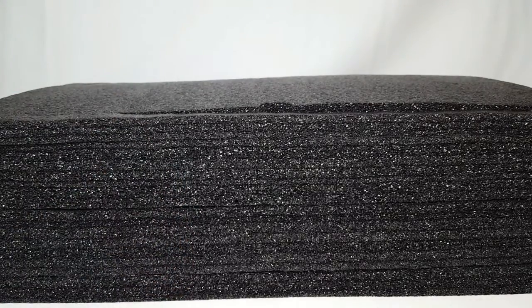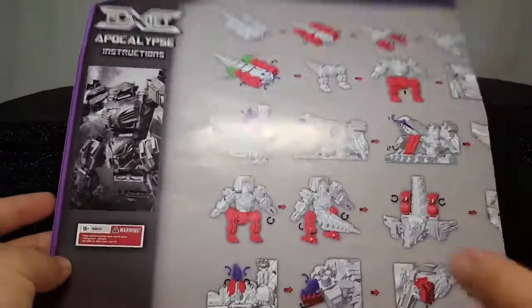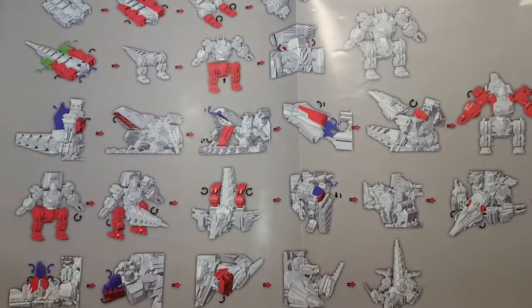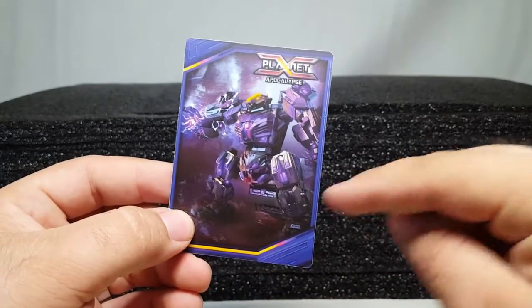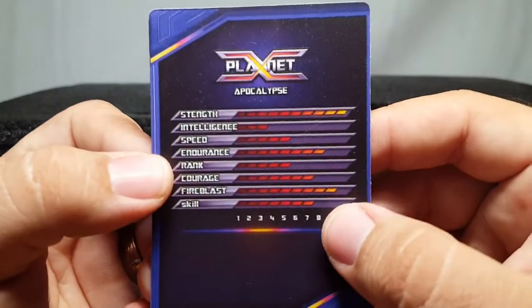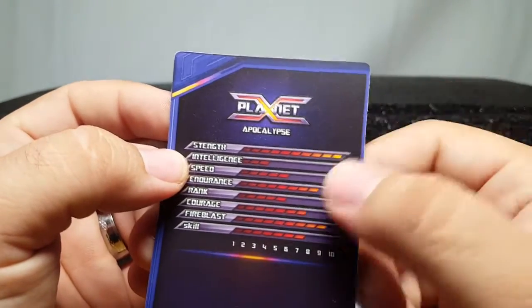Here we have Part B and the foam it came in. Within the box we get the instructions — these are completely different dimensions than the Part A instructions, probably because they have five rows instead of four. You get the storage mode diagram, combined mode, and how to get into other modes. The instructions are a little iffy but I'll refer to them as needed. Also with Part B you get the character card.